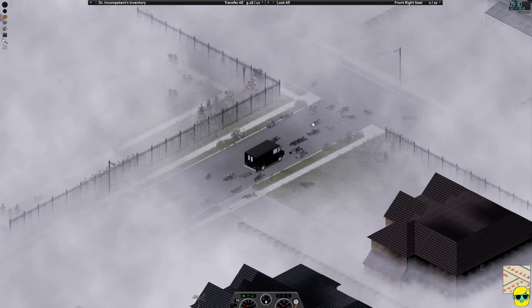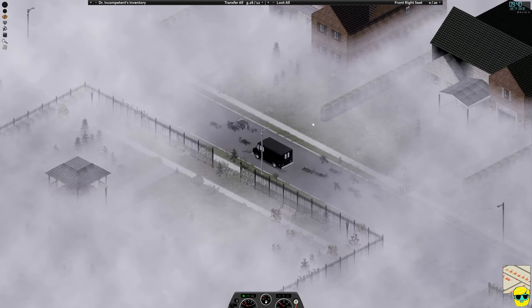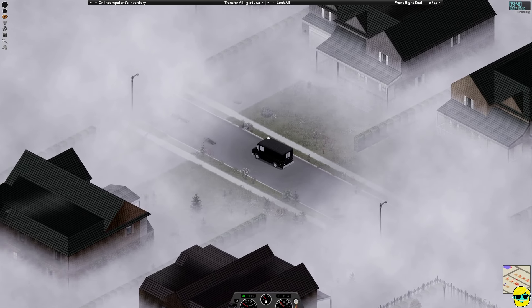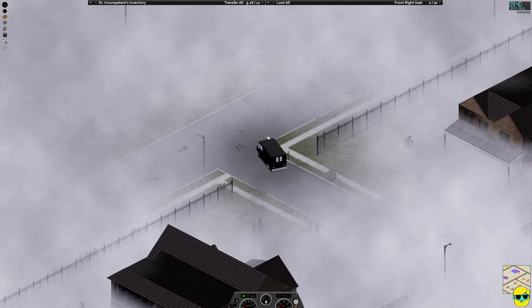So I'm going to take this car out. I got some broccoli to eat. I put the shotgun in the back so that I'm not as encumbered, and I'm going to roll out. It's a little foggy, but I'm going to try to get some more gas — fill this baby up at the gas station — but we can't do that unless we have a generator.